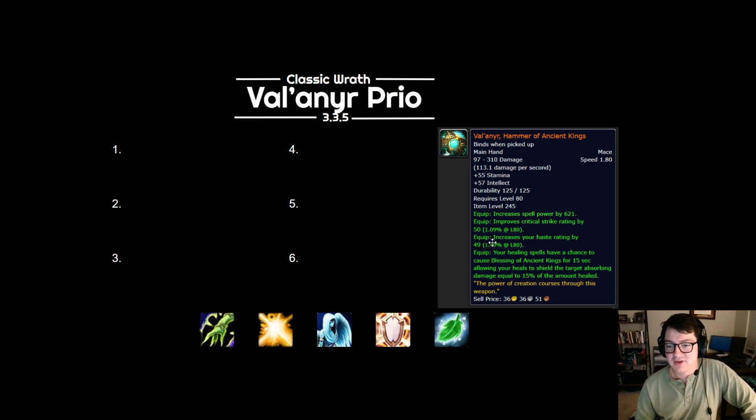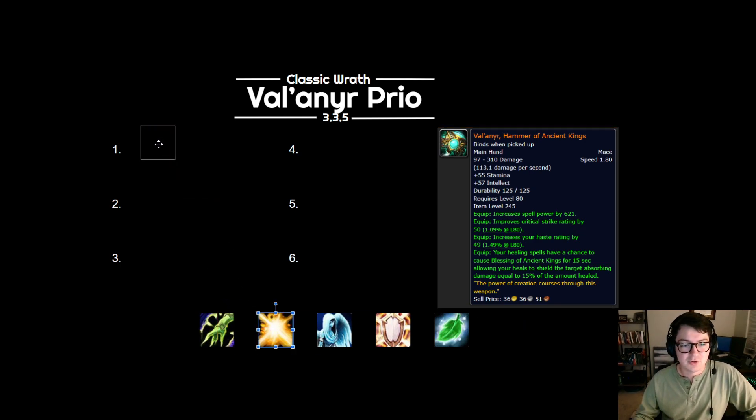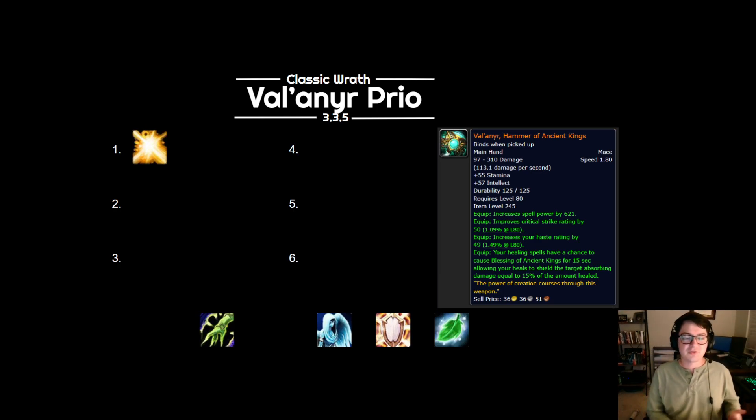Valinir has this effect: your healing spells have a chance to cause Blessing of Ancient Kings for 15 seconds, allowing your heals to shield the target absorbing damage equal to 15% of the amount healed. So basically what happens is there's this proc and every time that it procs, you have 15 seconds for all of your overheals to then shield people based on the amount of that heal.